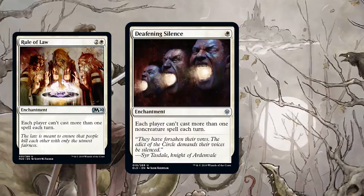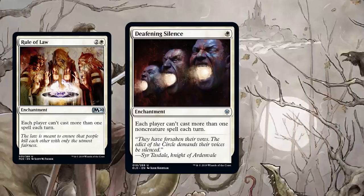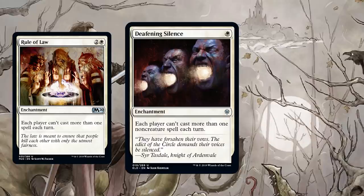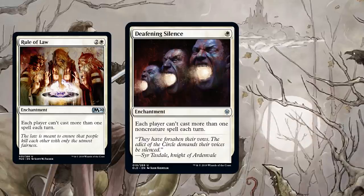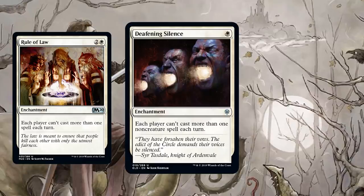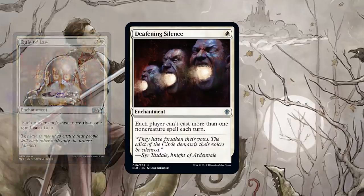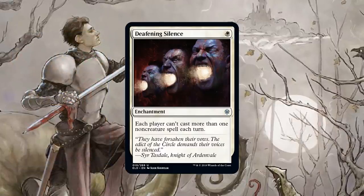The fact that it doesn't hit creatures is almost irrelevant, because the matchup I was bringing Rule of Law in was not for a creature deck — I was bringing it for some unfair combo deck. Hate Bears has already been seen as a mono-white version playing Stoneforge and all this other stuff. You don't have to cast Stoneforge — you can just put it into play. This slots right into some kind of white Thalia-like deck.